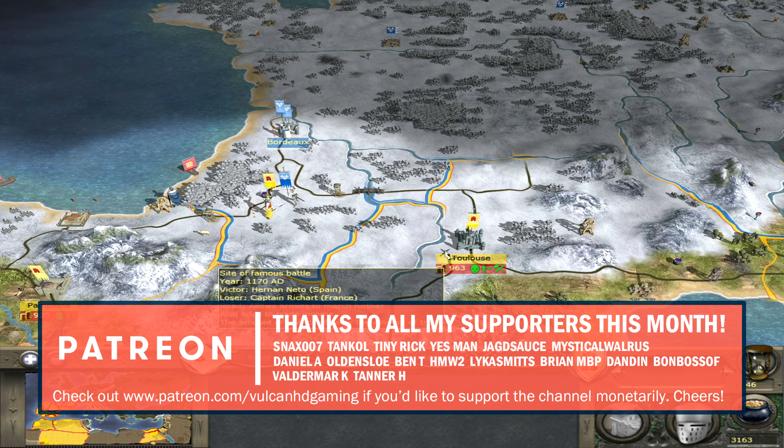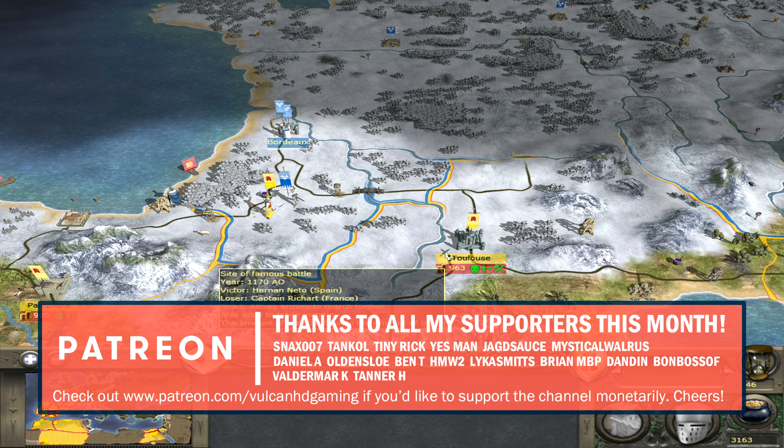Hello guys and welcome to episode 10 of my Medieval 2 Total War campaign playing as Spain going for long campaign victory. Today we are continuing after taking Toulouse in what was a fantastic series of events. We managed to get ourselves a heroic victory and kill the army outside and the army inside and take it in the same turn. We're hoping to do the same today with Bordeaux because the French king has decided to sit outside of Bordeaux, which means we can attack him and then the garrison will be forced to reinforce and then we can kill both and take the settlement.